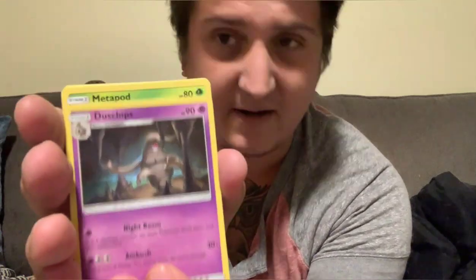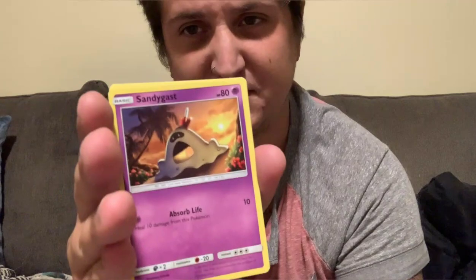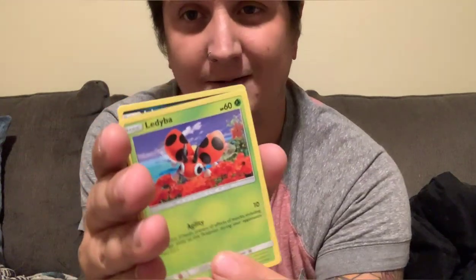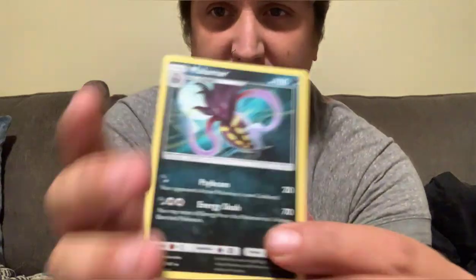Fighting energy. Noctowl. Baby Dex thing we just got. Metapod. Venipede. Sandman again — three packs in a row — Caterpillar, caterpillar. Ladyba, sorry — Ladyba. Inkay. Reverse — whatever. And Malamar — looks like a Disney evil queen — cool. So that is halfway through the box already.